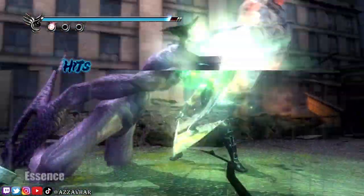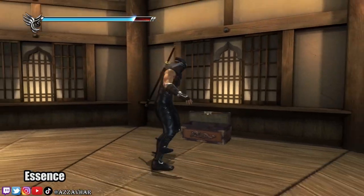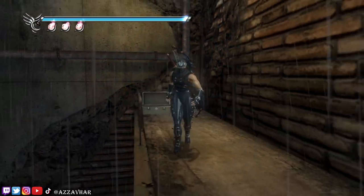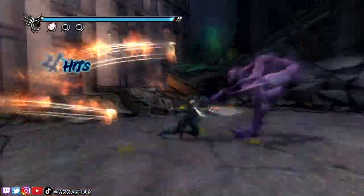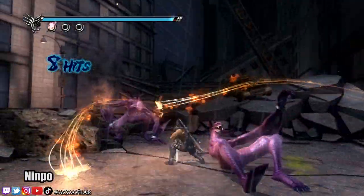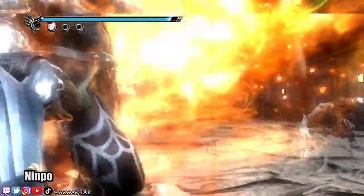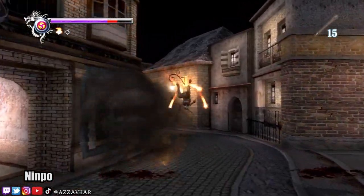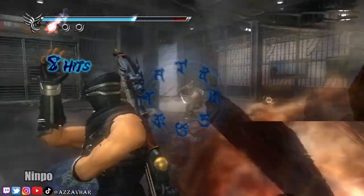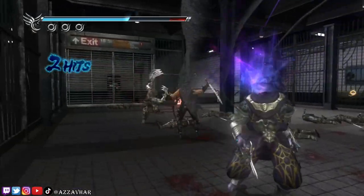You'll also be collecting something called essence in this game. You've got yellow, blue, and red essence. Yellow essence is this game's money, blue essence is health, and red essence is ninpo. Ninpo is essentially magic or ninjutsu. You'll get access to different types of ninpo along the way — some ninpo is used to protect Ryu, for example firebirds that spin around him; some ninpo will shoot forwards; and other types will do massive area damage, taking out multiple enemies at the same time. Also, if you kill an enemy using a ninpo attack, there's a higher chance that that enemy will drop a ninpo essence, so don't be too afraid to keep using your ninpos.